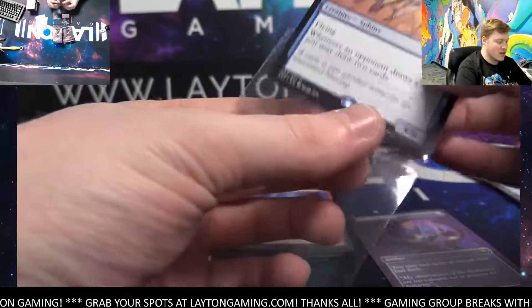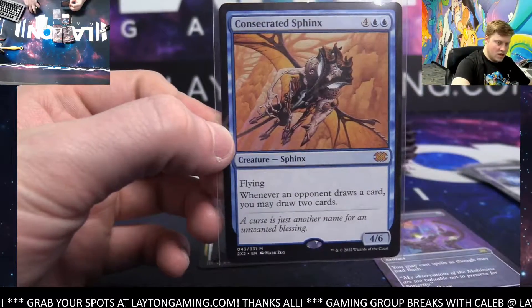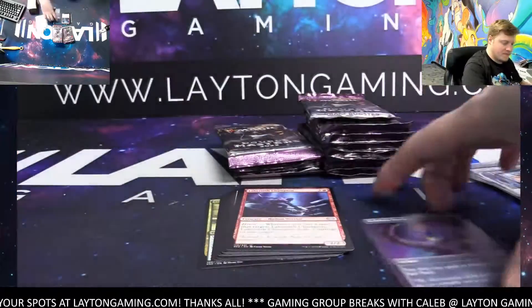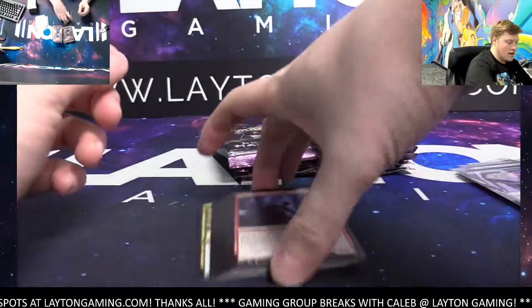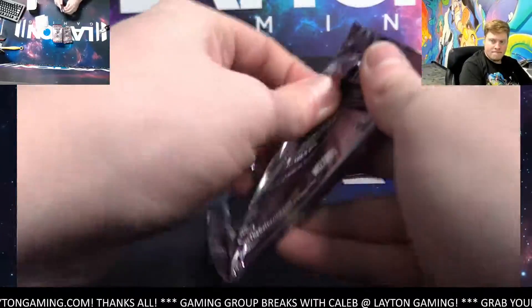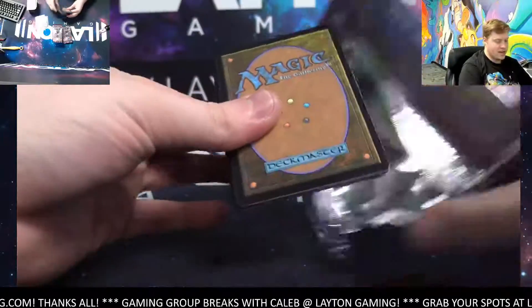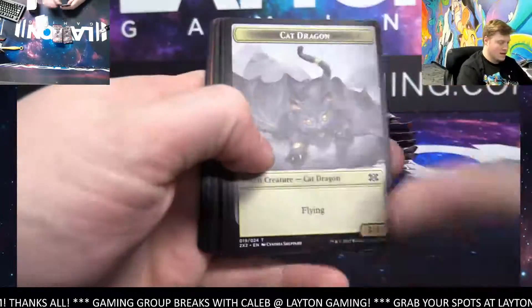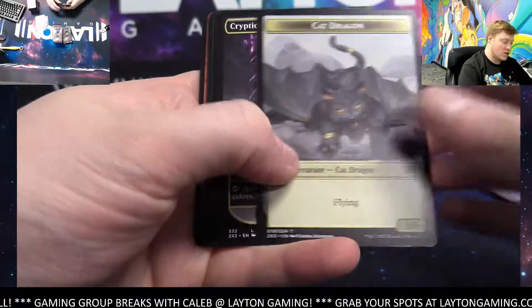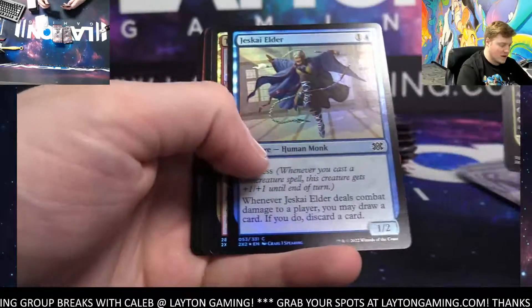You can only find those in the collector, Joshua — same thing with the foil-etched cards, only in the collector. Nice pack there, there you go Adam. I sat on the blue spot Sphinx for you exactly. Foil etched, but you could still find a foil borderless Joshua — that'd be like the crazy thing you could find.